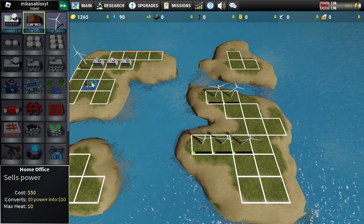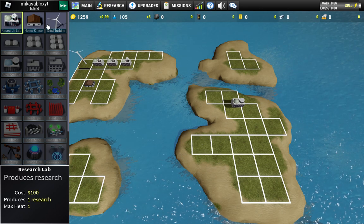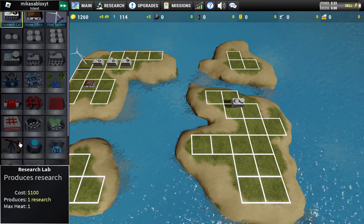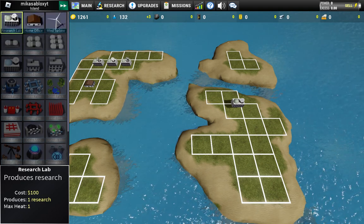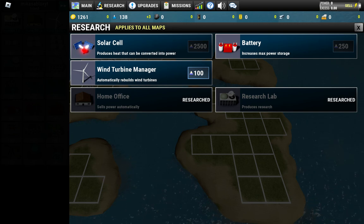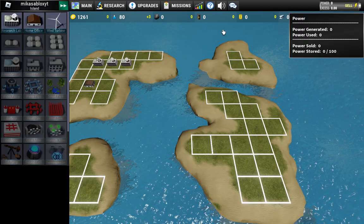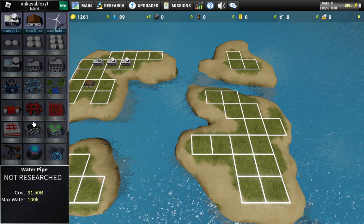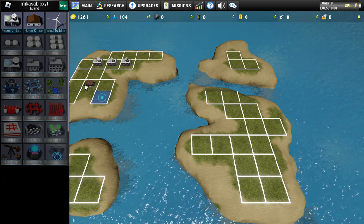So how will it work? I place one, and now where is my manager? He is here. Solar cell - where is my manager in research? I can buy a wind turbine manager for 400. I need to buy more, I think. Let's go here - how can he help me? Where, how can I use the automate system?